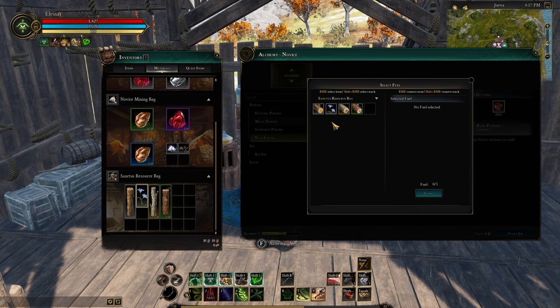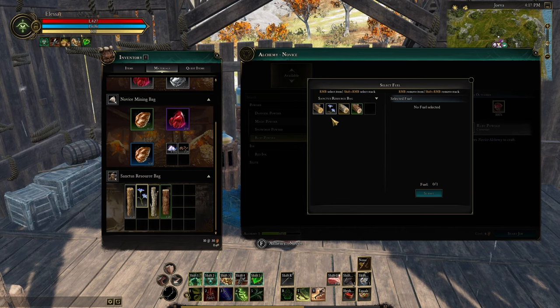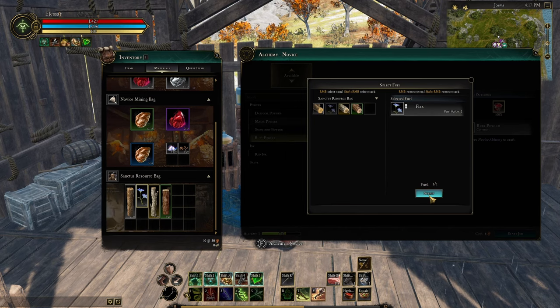You can see in the selecting fuel menu it also has flax. So you can use herbs and plants too. These plants generally just have a fuel value of one. So if I harvested some daffodils, I could use it for the one ruby powder and it'd be fine. I could right-click this — one fuel value — and click Submit.